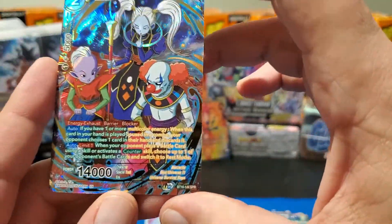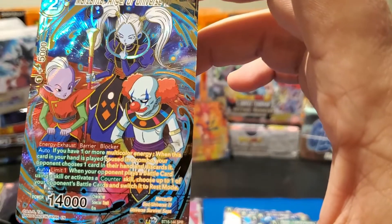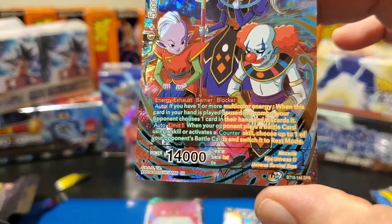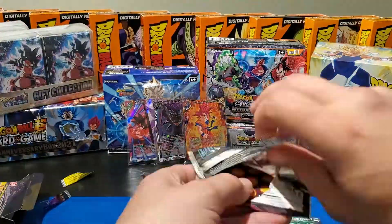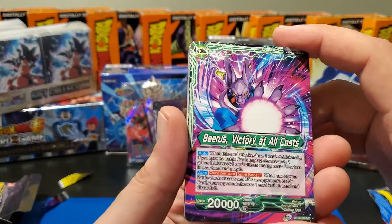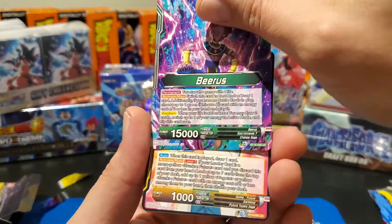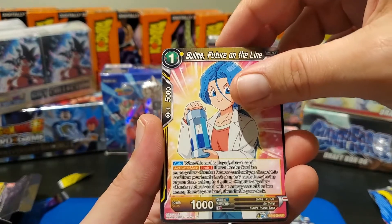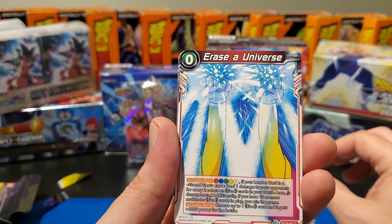Look at that — the SPR of Marcarita, Angel of Universe 11. It's got that creepy clown guy on it. Oh my god, but that is such a nice card. We've got 'Mira Unwavering Loyalty.' Another leader card here, guys — so that's three for three on leader cards. Beerus there, 'Boma Future on the Line.'